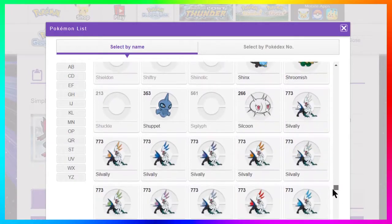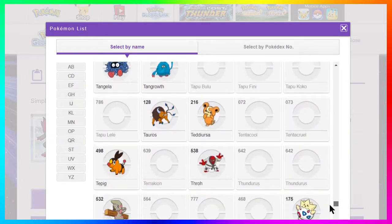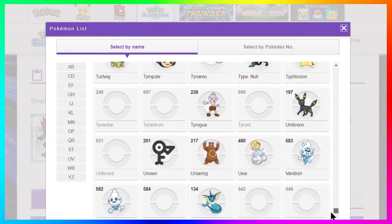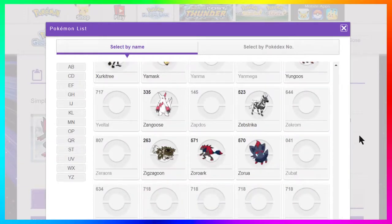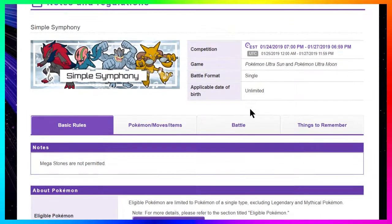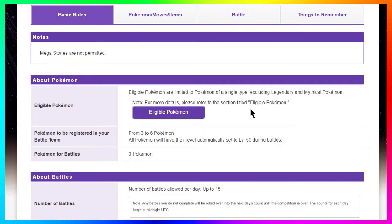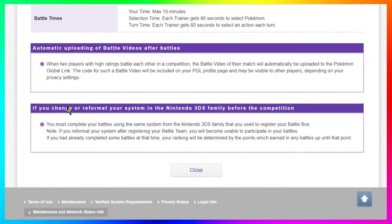Also, you get 50 battle points — I want to stress that you're not getting an extravagant Pokemon this time around like we got with a Shiny Tapu. I wish we were getting a shiny Pokemon as a reward, but the 50 battle points do come in handy if you're trying to 100% complete Pokemon Ultra Sun and Ultra Moon, especially when you're trying to buy all the mega stones and other items through the Battle Tree that require battle points.